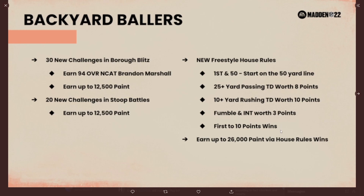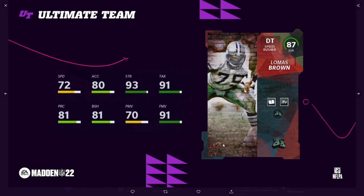I have 50,000 paint from solo challenges. Tomorrow's combine gives you 25,000 paint, which is literally enough for a 91 plus. And 26,000 paint from House Rules. There are 30 new challenges, a 94 overall Ncat Brandon Marshall which I'll show you in a second, and 12,500 paint from another 20 challenges. House Rules: you start on the 50-yard line, 25-yard passing touchdowns are 8 points, a 10-yard rushing touchdown is 10 points, a fumble or interception is worth 3 points, and first to 10 points wins.